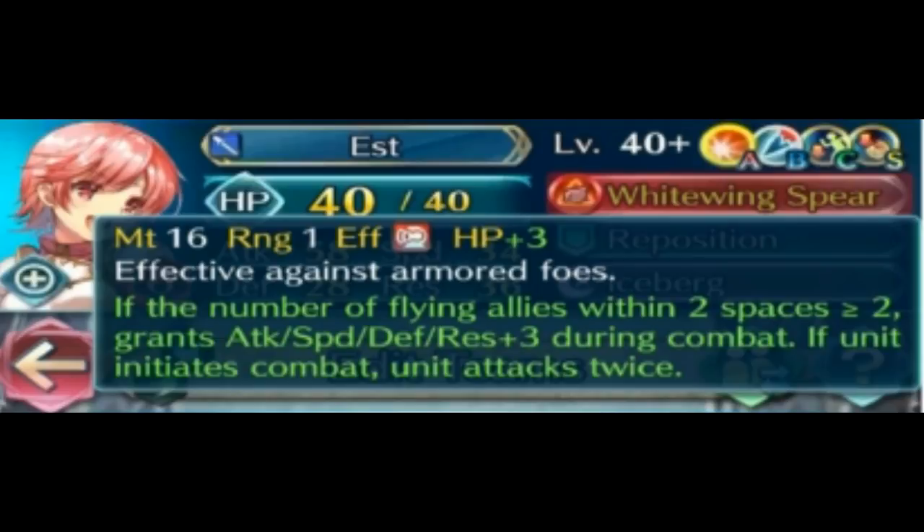I'm probably going to forge hers — I don't know if I'll do Ogma first or hers. If you're not fighting armors, it's still decent — it's a Brave effect. But when you're fighting armors, this is going to be insane. For comparison, Claire still has her ways because of her Flashing Blade built in without needing the flyer setup, but once Est's setup is done, it is very scary.